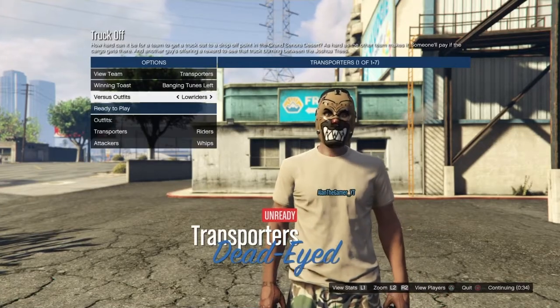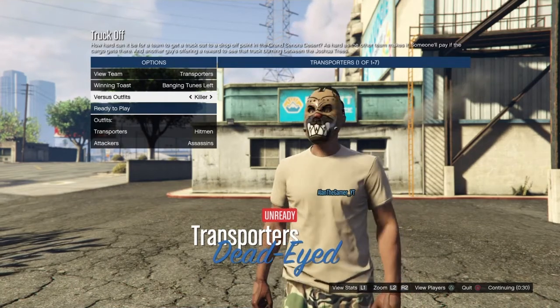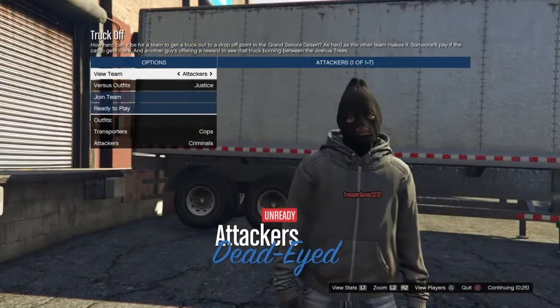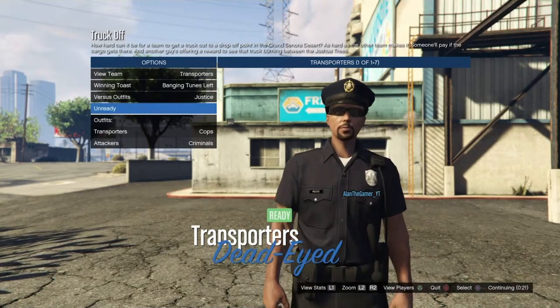When you start up the job, look for Justice. Go through right here — there we go, Justice. Your friend should be looking like that too. You want to use the Justice, then start the job.